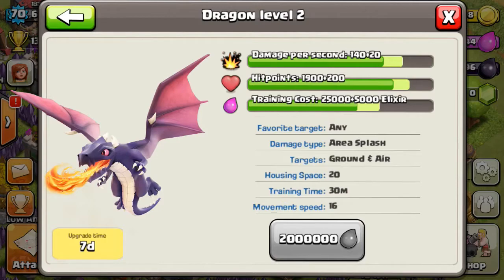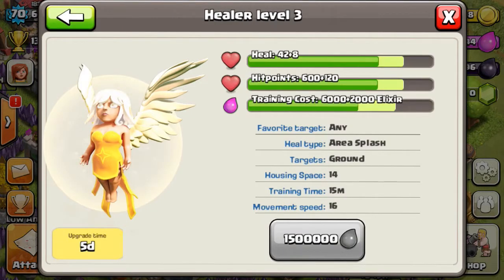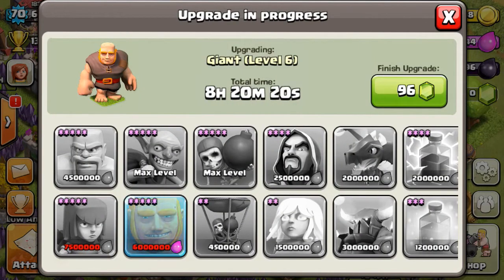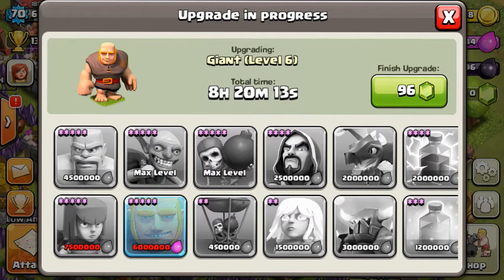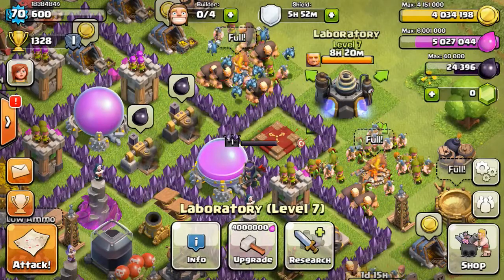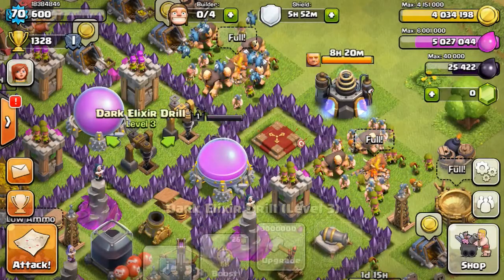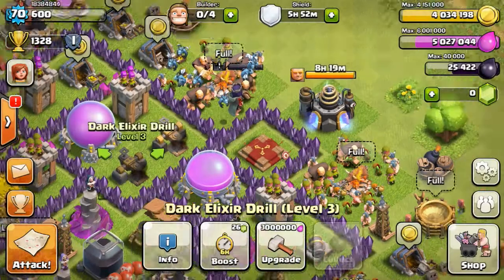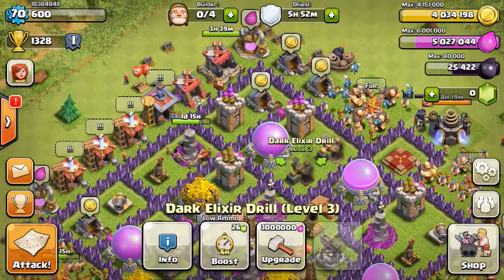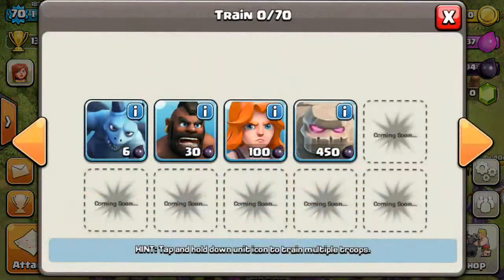I'm gonna look at a couple of the troops — not new troops, just what the dragon looks like. I'm not really sure what level that blue and red one is. The healer also goes up to level four now and gets a nice little buff, which is cool. Just showing off a couple more troops. The lab is only four million for level five and three million for level four — before it was six million for level five and four million for level four, so that's a pretty nice drop.